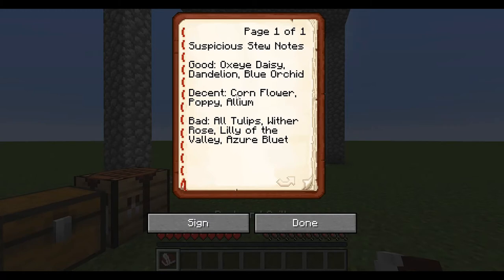Not really useful — if they lasted longer they would be. These are all the bad ones: tulips give you weakness, wither rose gives you wither, that one gives you poison, and that one gives you blindness.